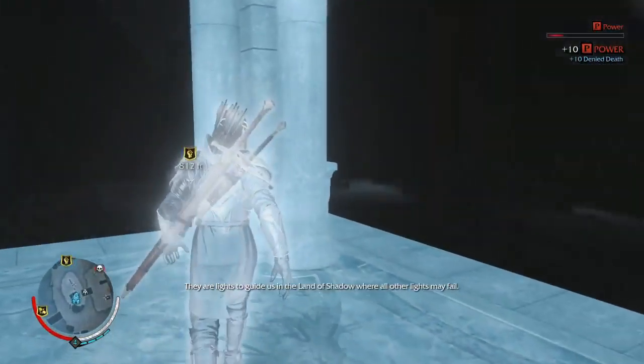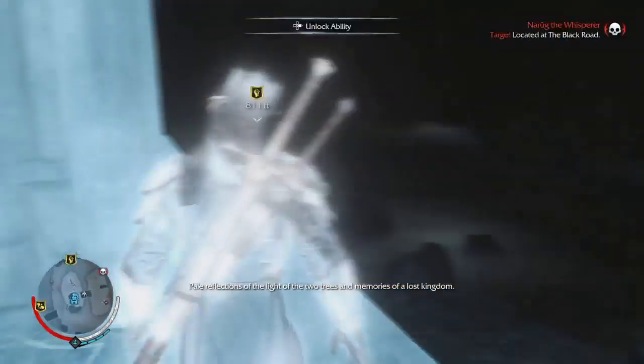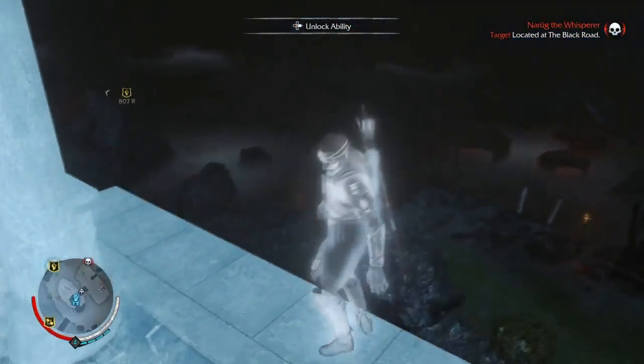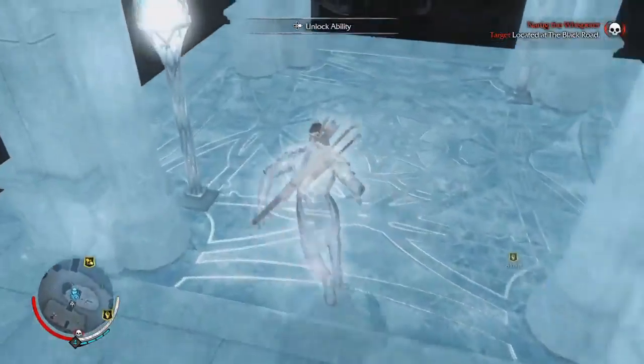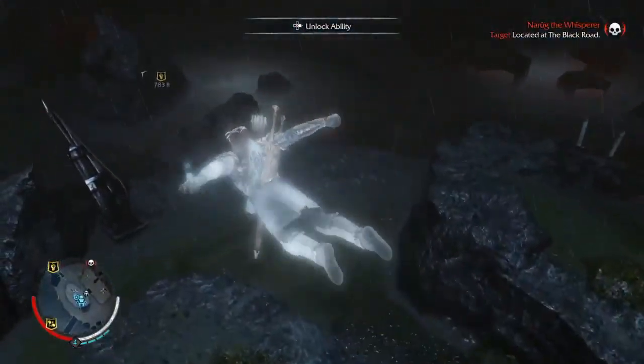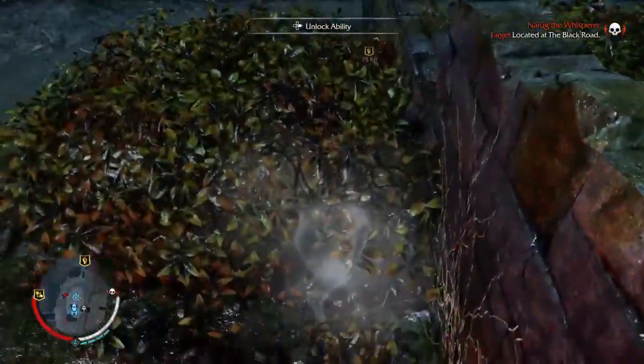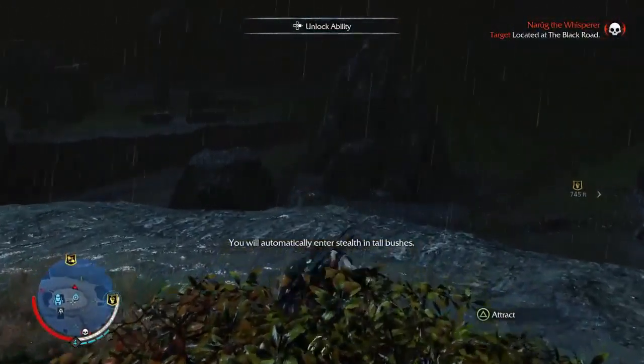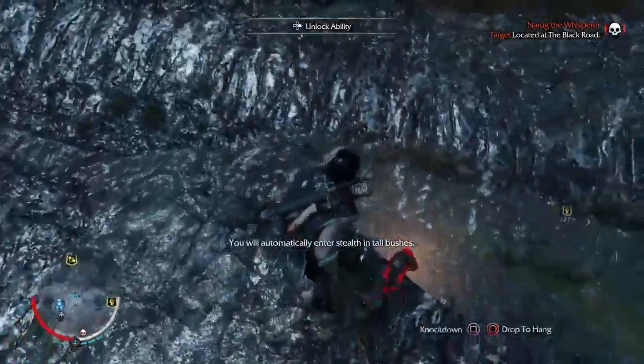Whenever you go into the wraith world, you become that guy — that's the wraith world. Once you descend from the tower he'll turn back into Talion. They're bonded together, so when you use wraith vision you become — I don't want to say his name — but you become that guy.